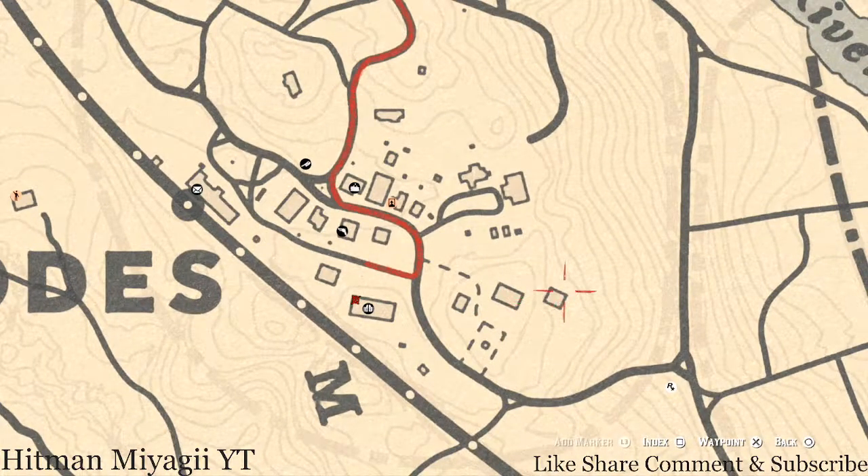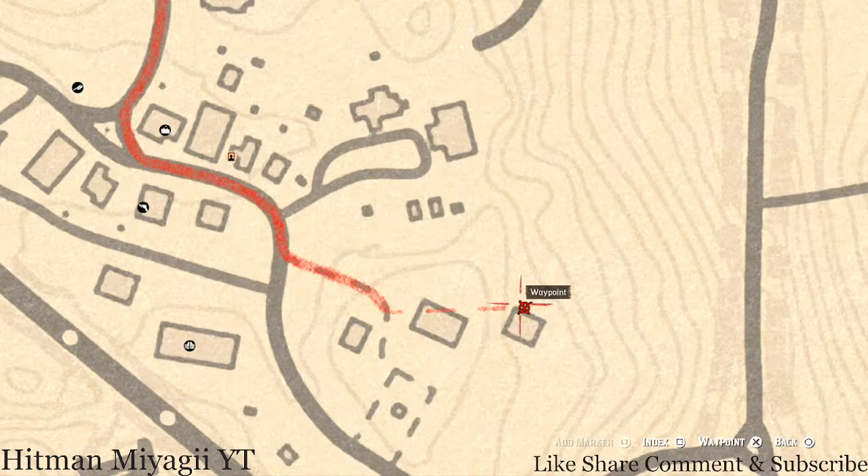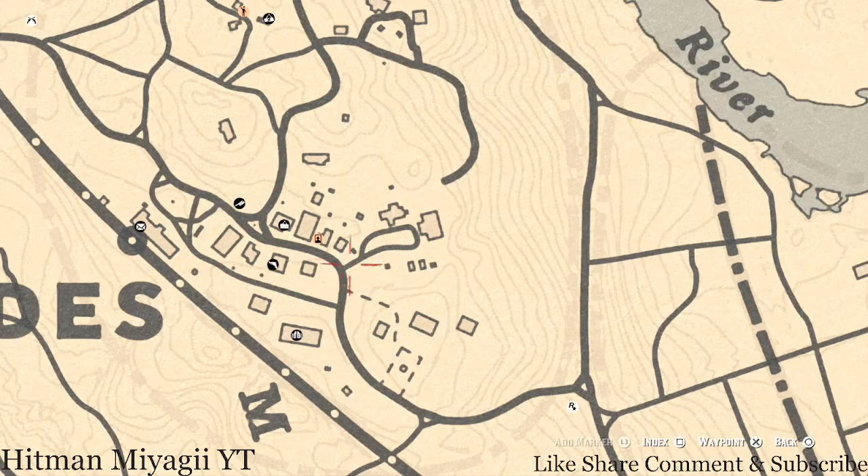Near this barn there's a dig spot - you don't need your metal detector for it, but it's right beside this barrel. The barrel is sitting at the corner right there, and right next to that corner there's a dig spot. This dig spot is for another family heirloom - an Ebony Hairpin. Go grab that.